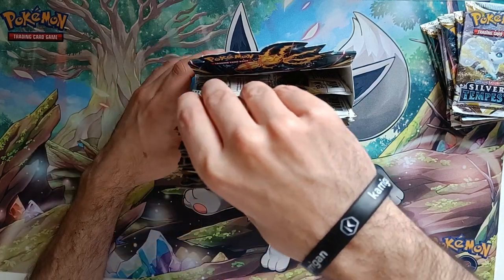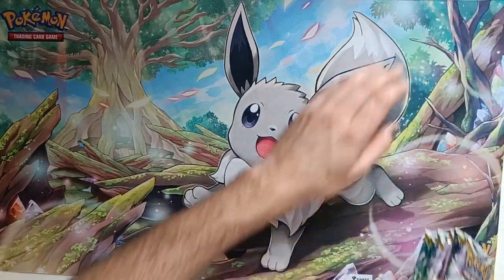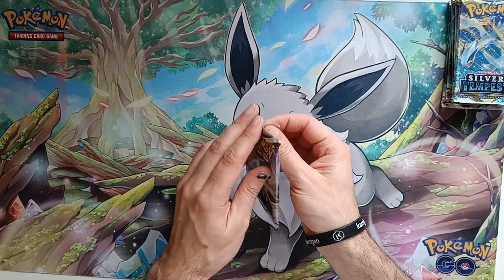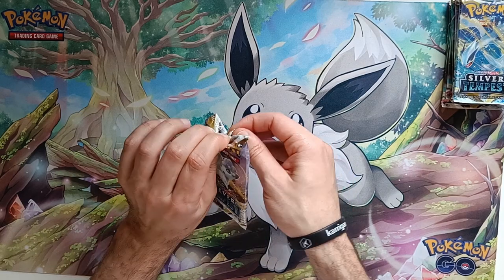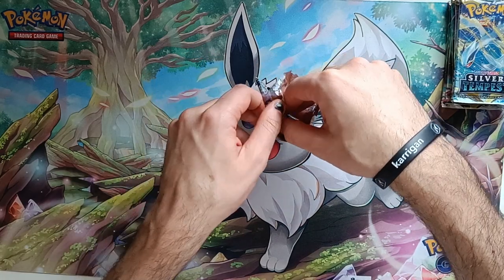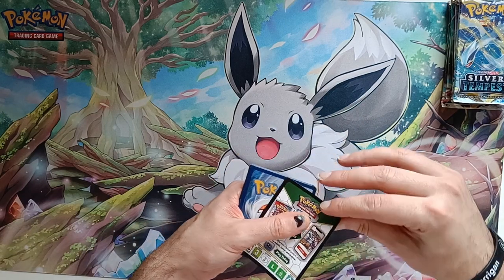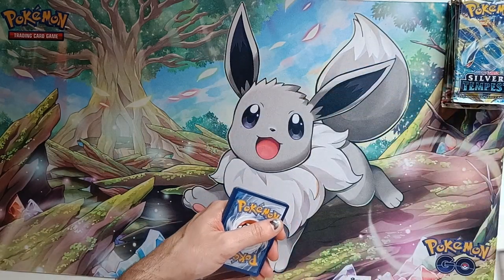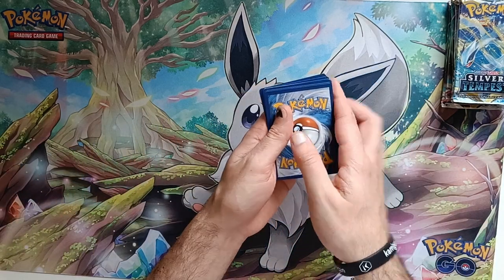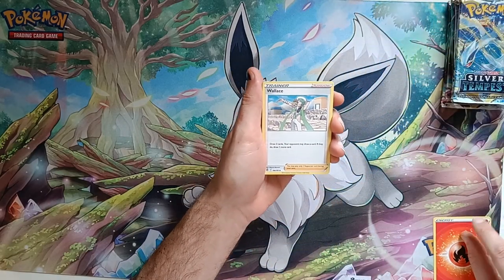Okay. Left 14, right 13. Alolan Vulpix for the Silver Tempest. I'm pretty sure there's quite a few in this. Oh my god, we're starting off good! Hopefully these will be way better than those Elite Trainer Boxes — they went pretty bad. Fire Energy. Yes. Always like starting on a good one.